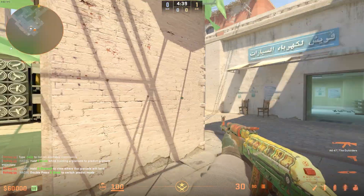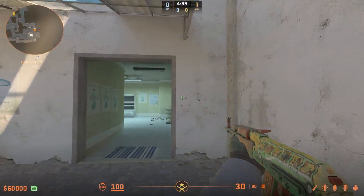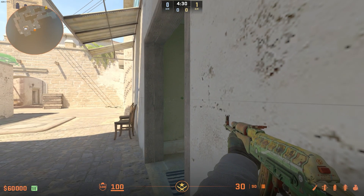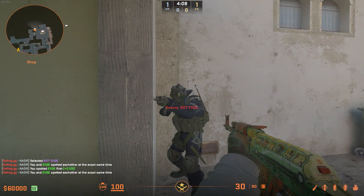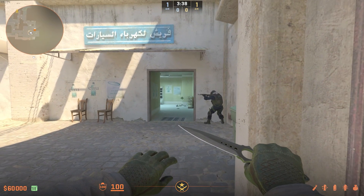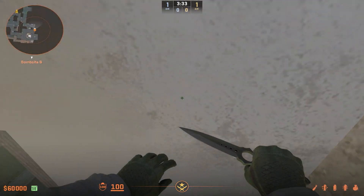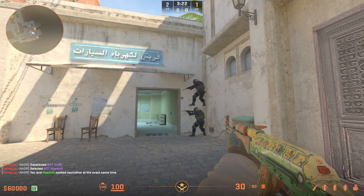Coming over to Mirage now, if you've taken B-Site as the terrorists and you have bomb down, a really nice corner to sit in to play towards market is this one right here. I do not know why, but no one clears this corner — if you're versing me, I'm 100% in this corner on a B-take. People just think it might not be that deep, but it really is. And if you want to get really naughty, you can have a teammate jump onto this bin and jump onto your head. Just hope the rest of your team covers short.